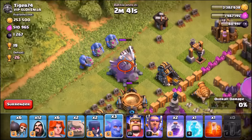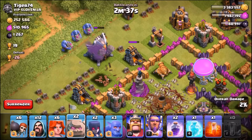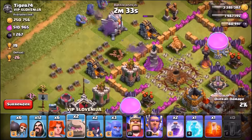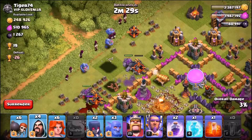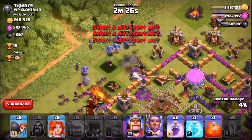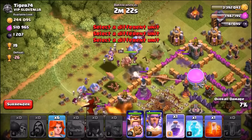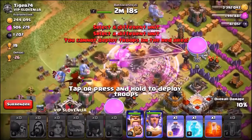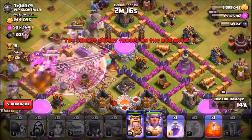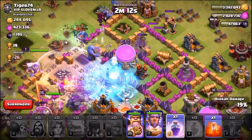We're dropping down three bowlers to help take it out — it'll take a while because the Eagle Artillery has an insane amount of hit points. It is the hardest defense in the game to take down. We're then dropping in the Wizards, Grand Warden, King, and Wall Breakers to funnel in the Valkyries. That multi-target Inferno Tower needs a freeze spell on it, so we drop the freeze spell as the troops go insane.